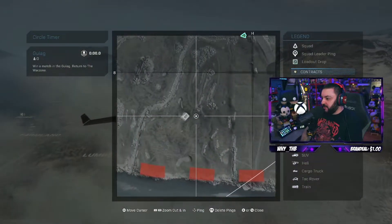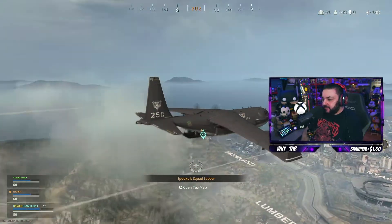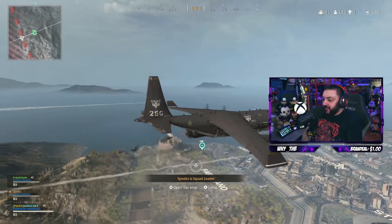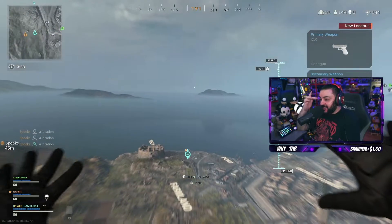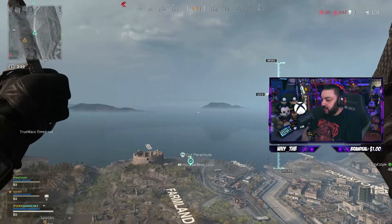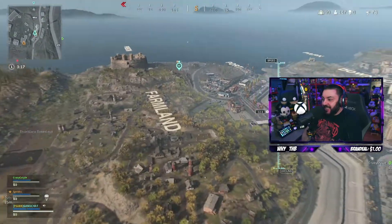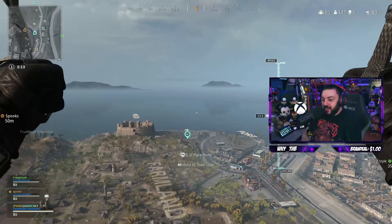I put in the access code right here. I put the access code to work like in the pregame lobby — I was able to put the access code in. At the last second I pressed X to enter the access code, because it doesn't let you enter the access code when you're in the lobby. But as soon as it switched over to in-game, the keypad froze on the screen and then let me put in the code while we were jumping out of the plane.